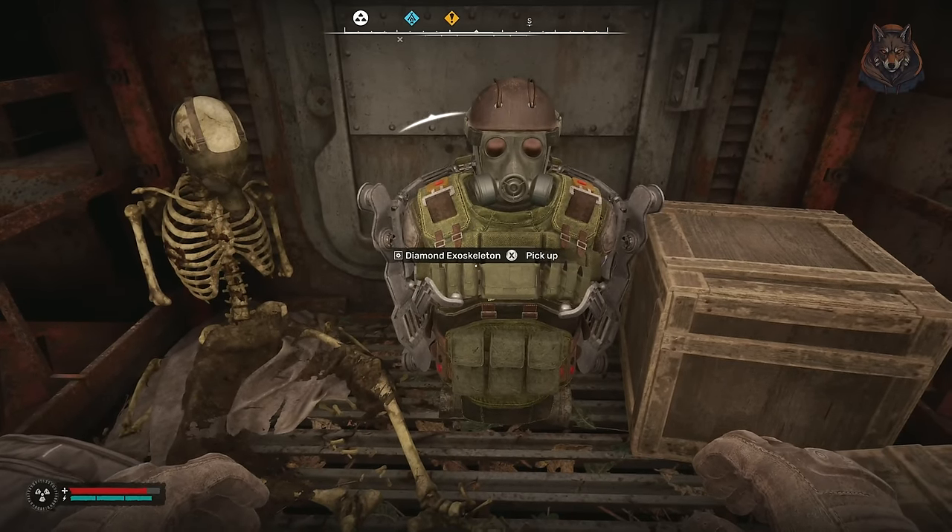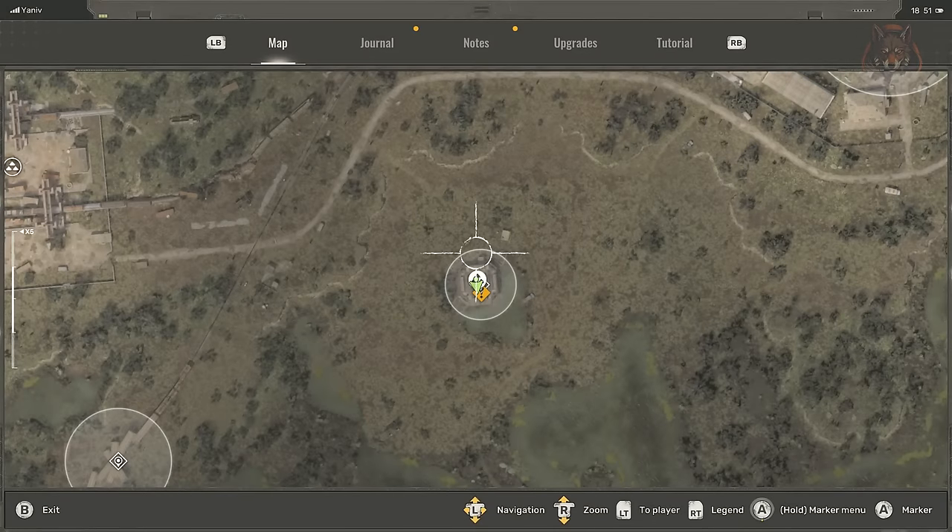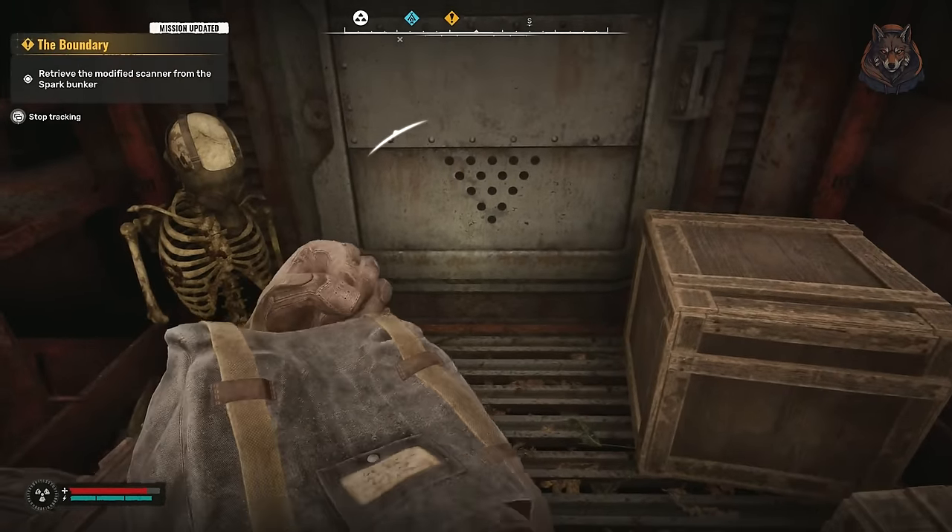Technically this is not unique, as there is another to be found in the Sunny Kindergarten in Pripyat. Inside the bunker you just have to climb the ladder and it's on the roof.